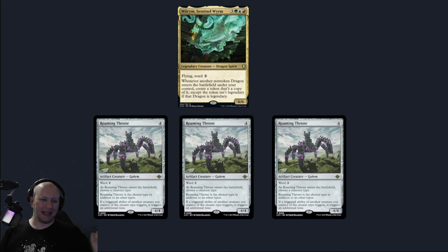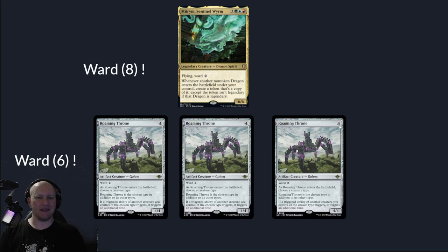This is crazy because it can do crazy things. For example, our Mirim is going to have ward eight. Because of him having ward two, then each of these making that ward two proc an additional time, that's going to be ward eight in total.